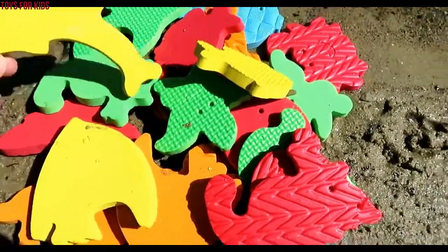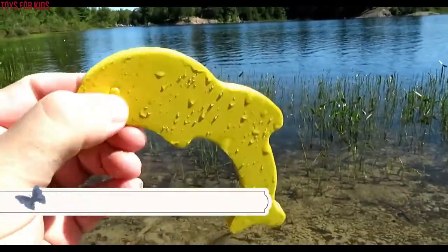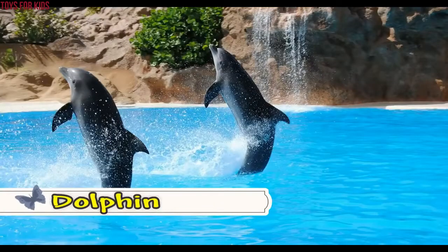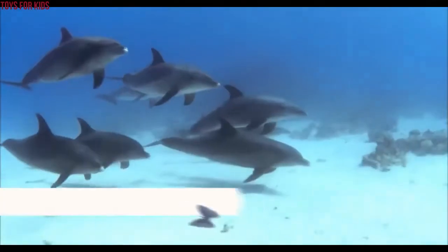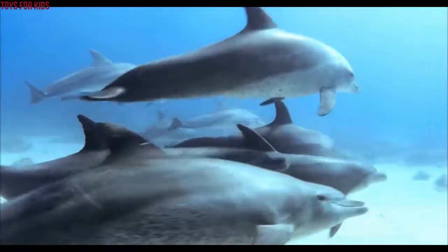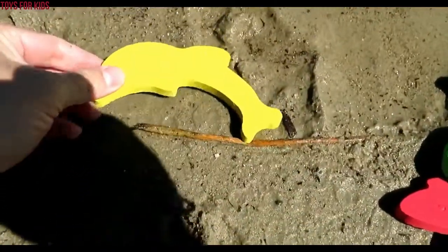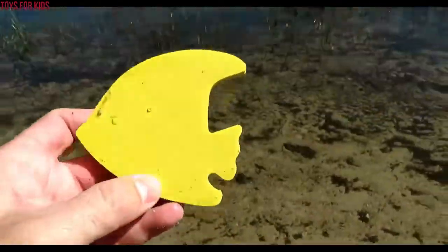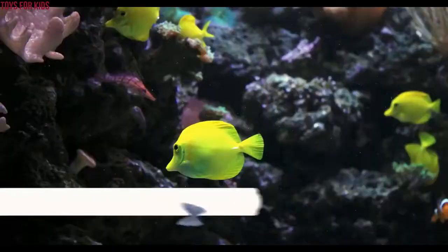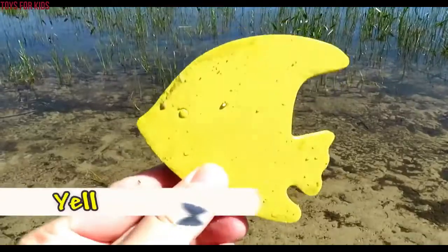Hello kids, let's get these sea animals out. This is yellow — it's a yellow dolphin! Dolphin. Wow, dolphin. Bye-bye. Yellow. Let's find all the yellows. Yellow angelfish! Wow, angelfish. Bye-bye. Yellow.